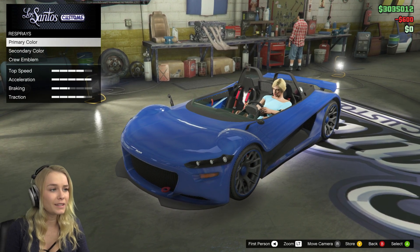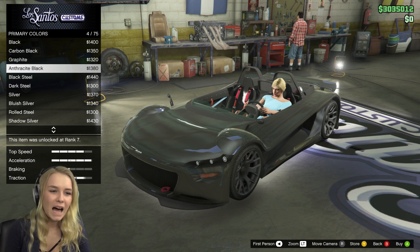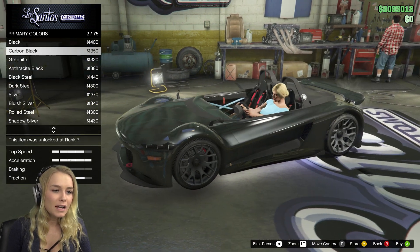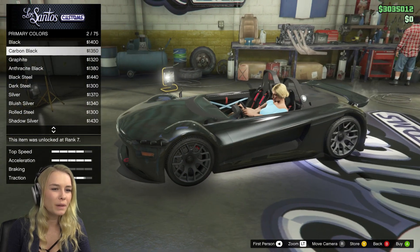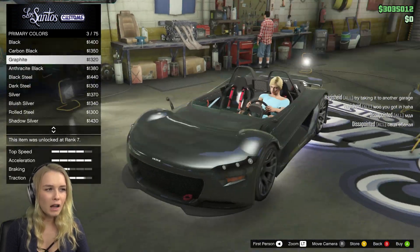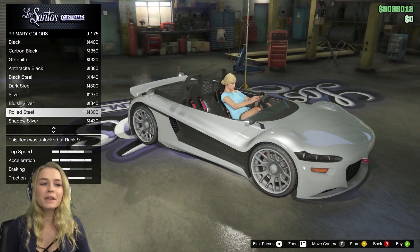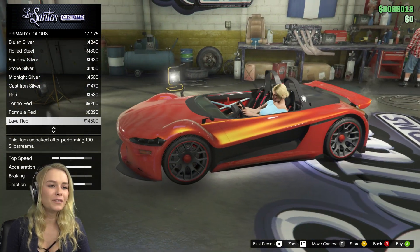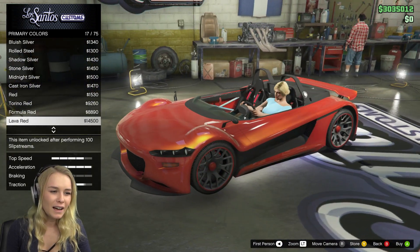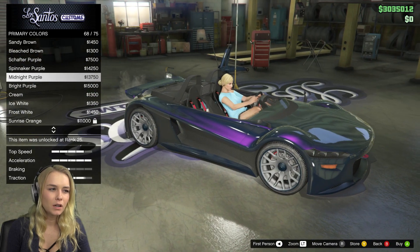Sometimes I feel like I customize my cars really, really similarly, which is a really bad idea. Primary color — I do like the metallic colors because then I can have a pearl scent added onto it. I'm not really sure. I actually really, really like this carbon black color. Also this one's really nice — Graphite. Which do you guys prefer, more like a gray silvery color or a black? Let's go through and look at the other colors. I love this one as well — the problem is I love too many of these colors. I also love this one, looks like a goldfish kind of, but it's a really nice color. What I also love is these colors — I love the midnight purple. I might actually go for this one.